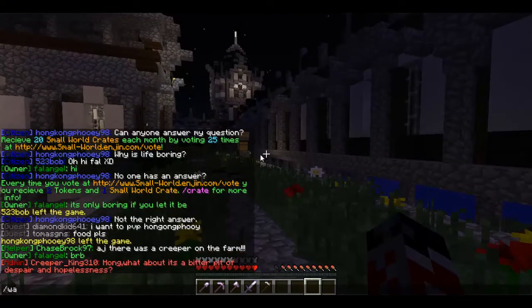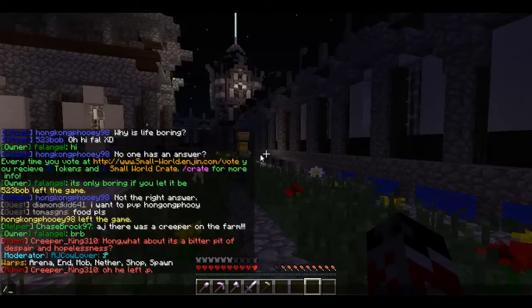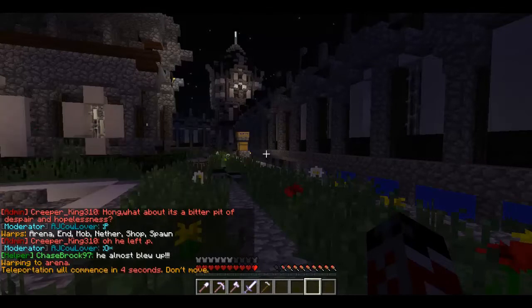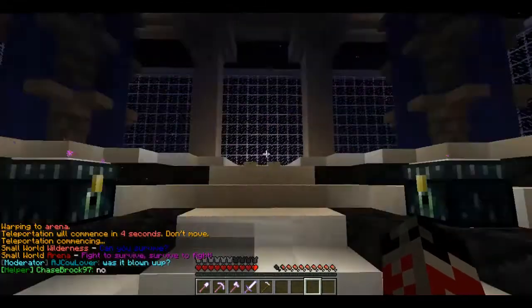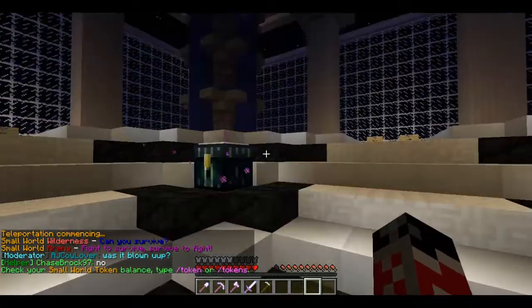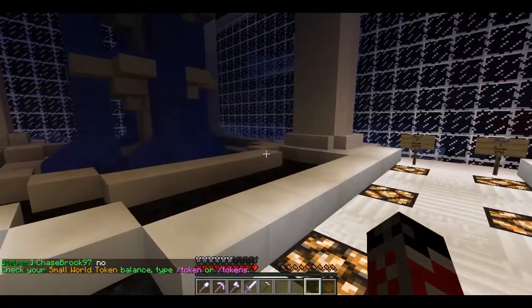Next we will go slash warps. Let's go to slash warp arena and check that out first — we will just go through a line. I don't think I will go to the end, but I will go to this arena. So it's just a simple arena — you go here and then you just kind of chill. You can fight other people. Just an arena — I think this is a way out.